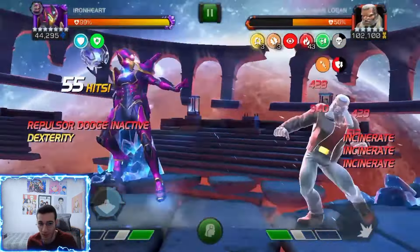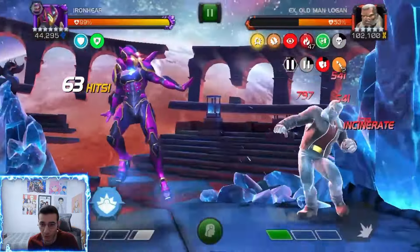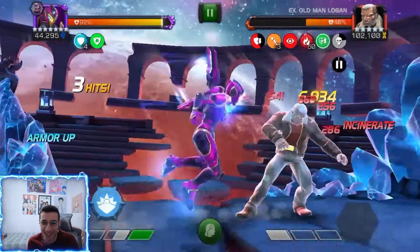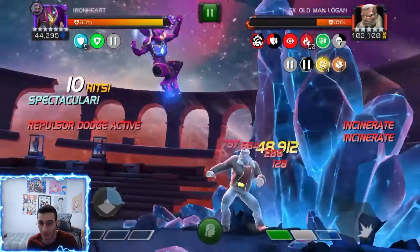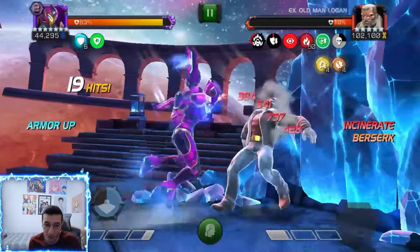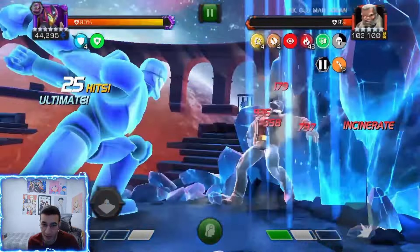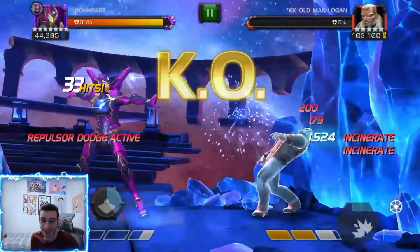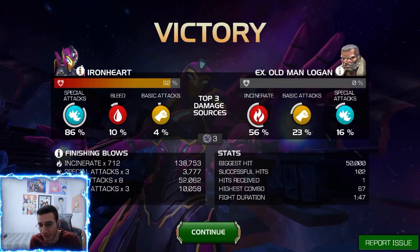The Sentinel relic is definitely the best relic for Iron Heart, but keep in mind if the opponent is immune to incinerate the damage will be noticeably lower. Look at this - at 50% health and I haven't thrown a single special two. I'm honestly pretty happy that Iron Heart isn't as bad as I thought. With 15 incinerates we almost hit the damage cap on the first hit. The special two is like an extra damage source - most of the damage is the incinerates.